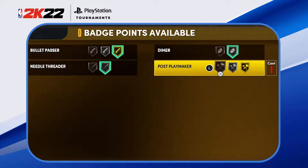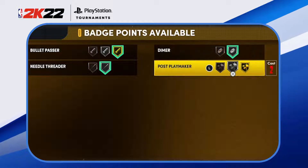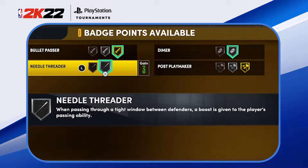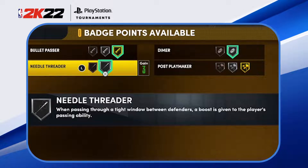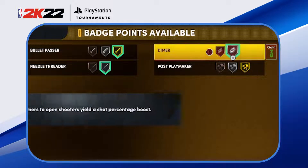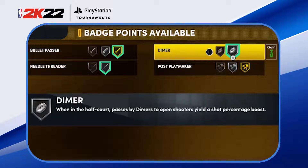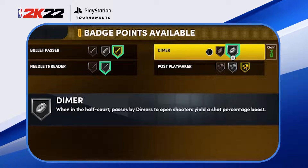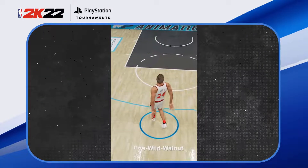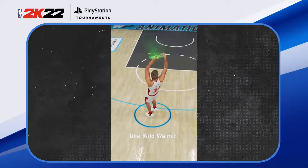You can play around with these next four badge points — I have silver Dimer and silver Needle Threader equipped. Needle Threader lets me pass through tight windows and gives a boost to my player's passing ability, which is important. Dimer is pretty self-explanatory — half-court passes by dimers to open shooters yield a shot percentage boost. So when I pass out off a rebound to an open man, as long as they catch and shoot quickly off this pass, it'll give them a boost on shot timing and help them green or make a white.